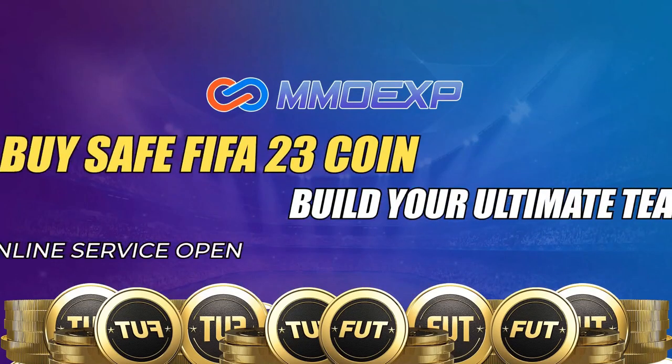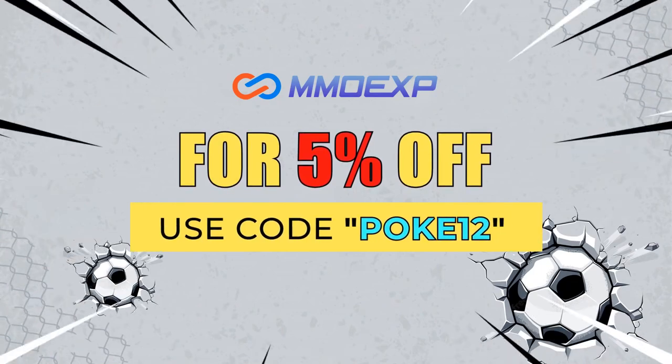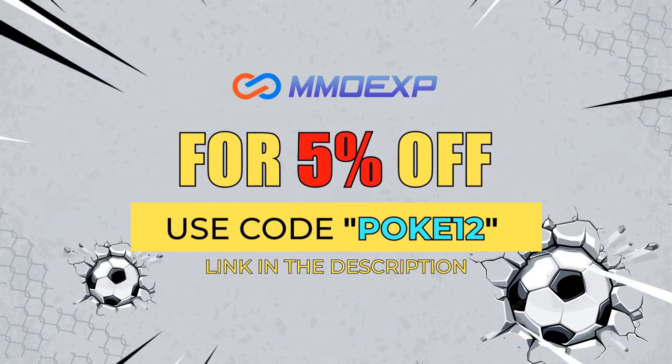If you guys want cheap and reliable, fast Ultimate Team Coins, then make sure you guys check out MMO XP. Their link will be in the description. Make sure you guys use code POKEY12 for 5% off.